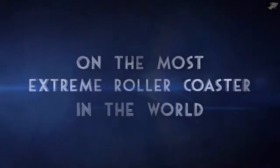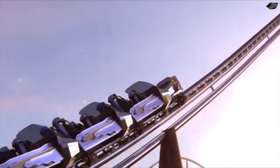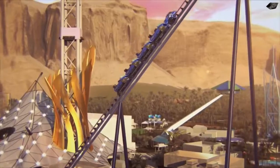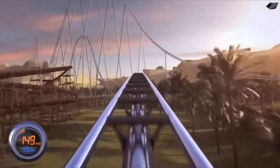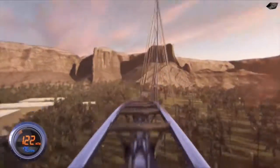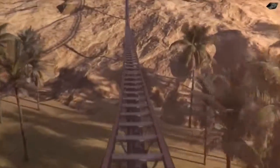Hello and welcome to my first ever coaster analyzing video. Today we are analyzing Falcon's Flight, the new roller coaster coming to Six Flags in Saudi Arabia. It'll be the tallest roller coaster, at a rumored height of 654 feet, and this ride will go 156 miles per hour — which breaks the speed limit by a lot.